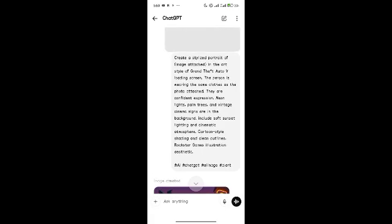Creates a stylized portrait of the image attached, in the art style of Grand Theft Auto for a loading screen. The person is wearing the same clothes as the photo attached, with a confident expression. Neon lights, palm trees, and vintage cinema signs are in the background. Include soft sunset lighting and cinematic atmosphere. Cartoon style shading and clean outlines — Rockstar key illustration aesthetic.